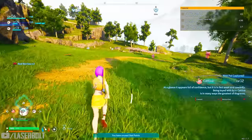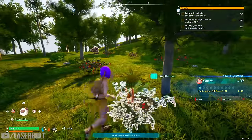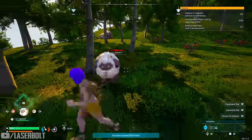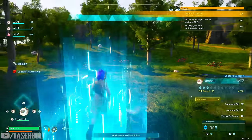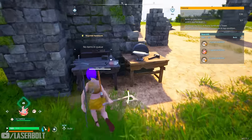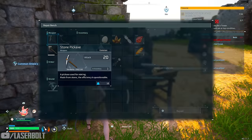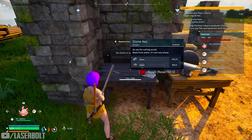Always check pals' passive skills to determine where to place them. For character points, spend your first points on carry capacity — it's crucial at early stages. Also, when crafting becomes available, make sure to craft the shield as quickly as possible. The shield gives you a huge boost in survivability instead of spending points boosting your health. It's available early so don't overspend points on other things before crafting it.